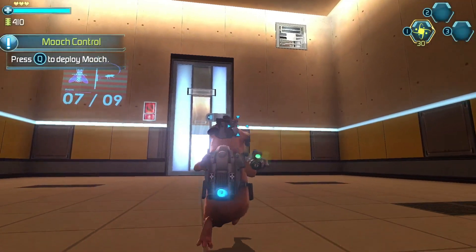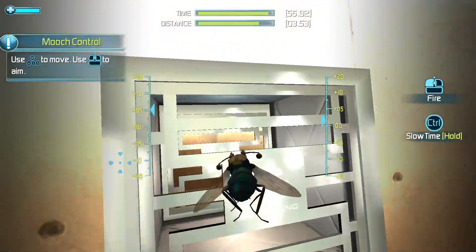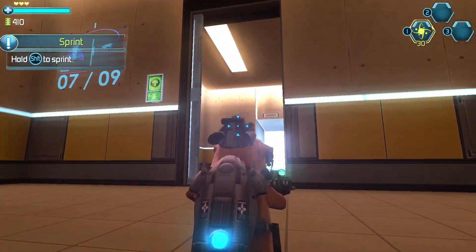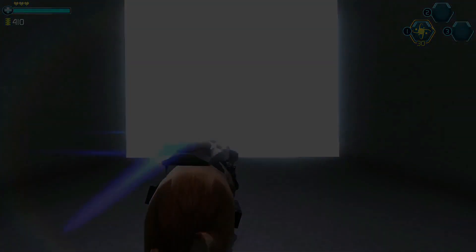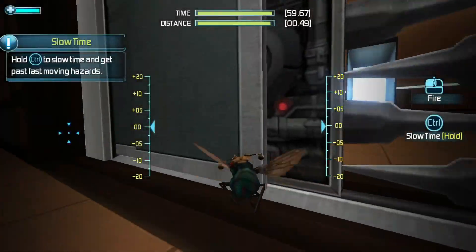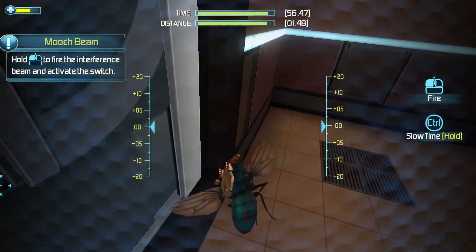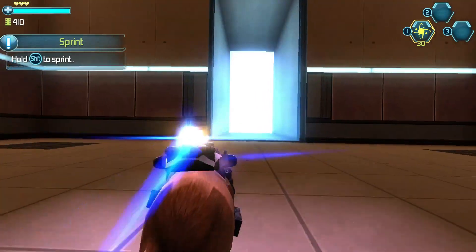Press the button to deploy Mooch. Use the interference beam attack. Hold the button to sprint. These security doors can be bypassed using Mooch. Mooch can slow time to get past fast-moving hazards. Use the interference beam to activate the switch. Press the button to return and up. Hold the button to sprint.